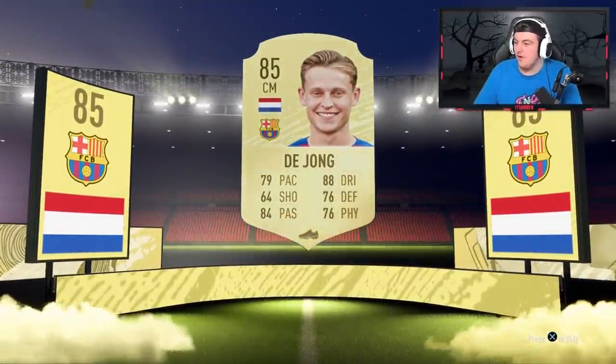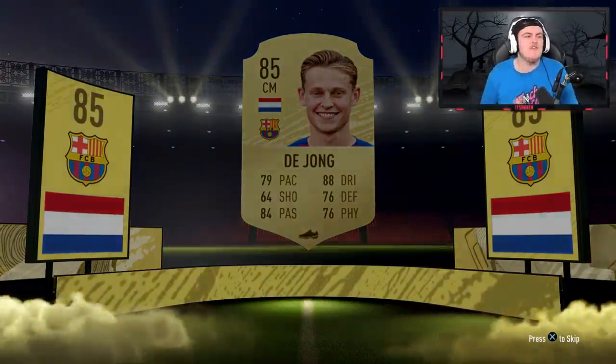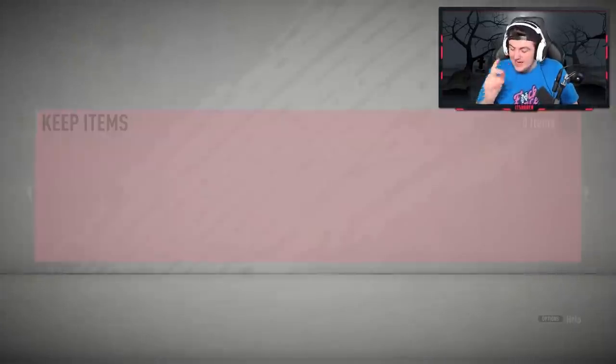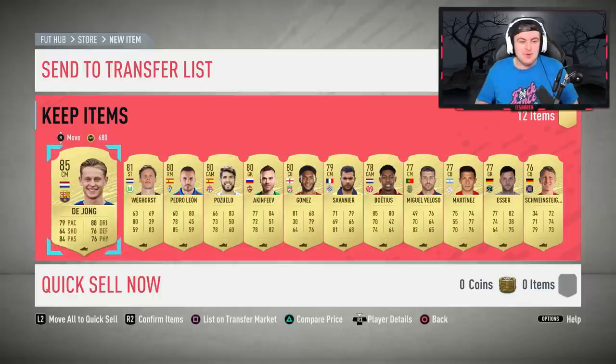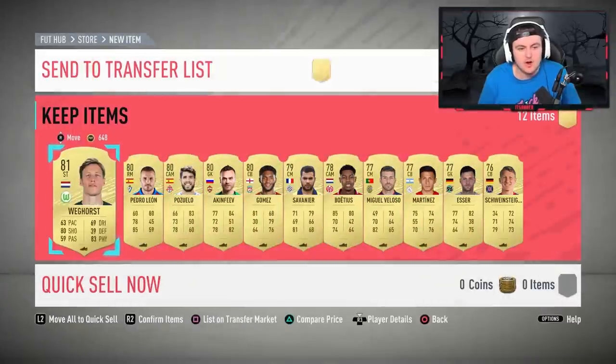What is he going for? Is he still like 100k? 87,500 coins, baby! That is a fantastic pull. I didn't even think about Frankie de Jong — that is amazing.